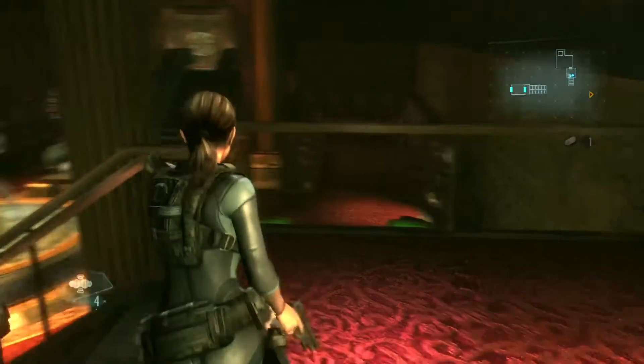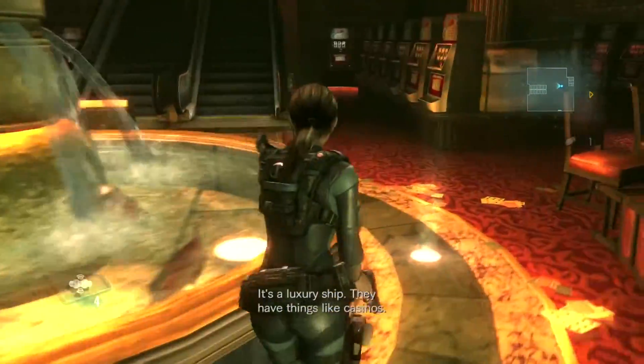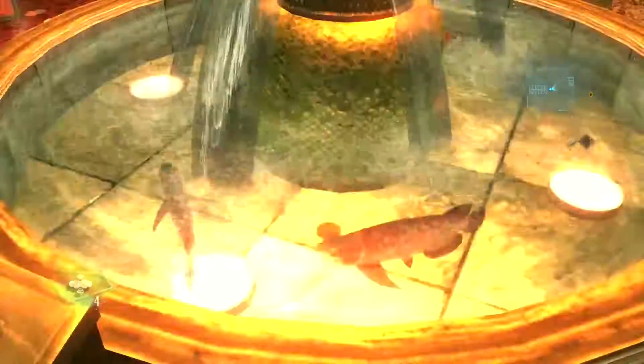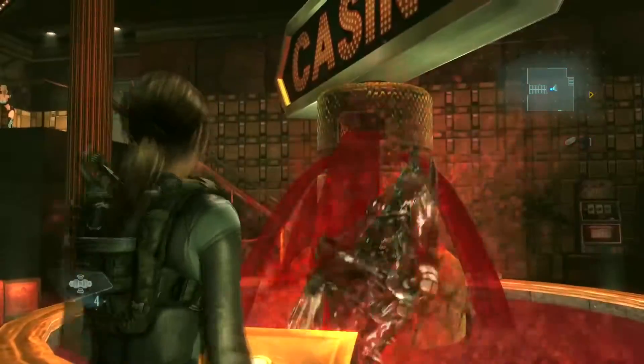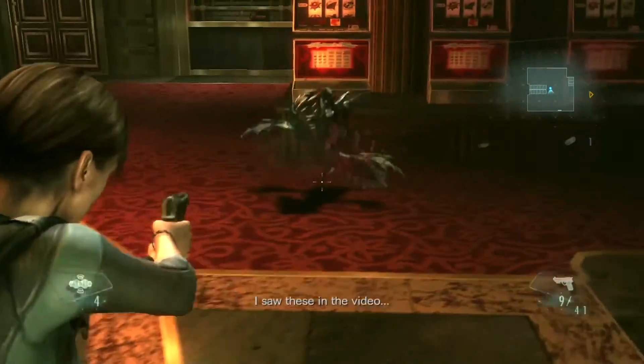Once the cutscene is over you are gonna head down to this fountain, and at the very front of it you are going to see a button. It's gonna ask you if you want to press it — you are of course going to say yes. A bunch of the virus will spew in and infect the fish in here, and they will then jump out and be much uglier than they first were.